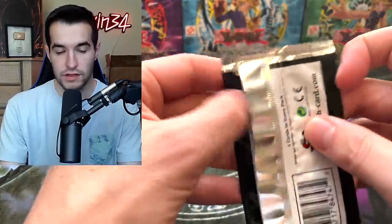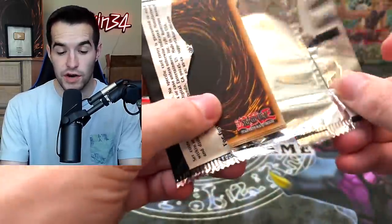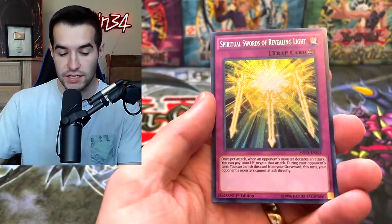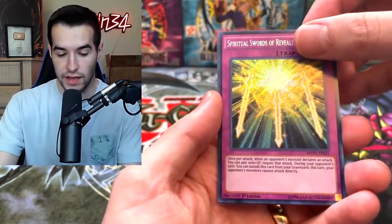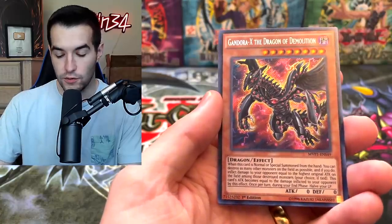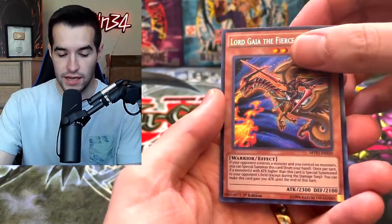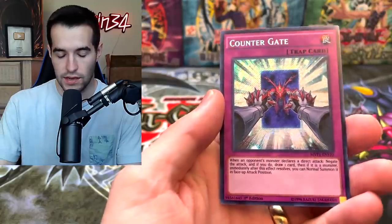Now that we have the Blue Eyes, we're looking for the Dark Magician Girl and the Alternative Dragon. I haven't pulled an Alternative out here in a very long time. We got the Silver Gadget, the Spiritual Swords of Revealing Light — I don't remember that card — Gendor X, Lord of Gaia the Fierce Knight. And I don't think we have it. Yeah, Counter Gate. I feel like we would have seen it.